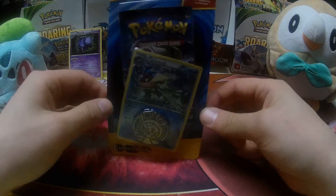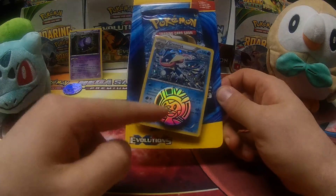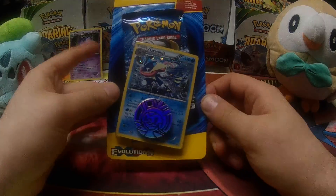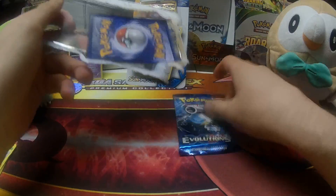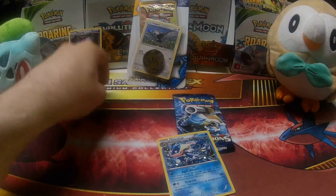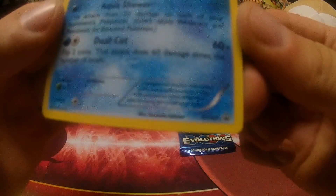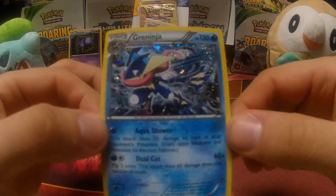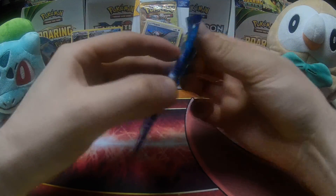We'll go to our second Evolutions single-pack promo card blister. We've got our Chespin coin and Greninja. So let's open up and get a good look at that Greninja promo. Kind of interesting to see Greninja coming out of an Evolutions promo, but nothing wrong with Greninja. Pop that coin out, set that over next to the Fennekin. Get a good look at that Greninja — X and Y number 162. Set him back there with Wheezing.